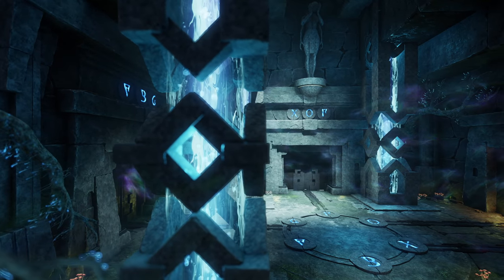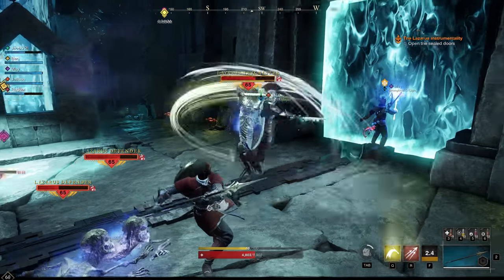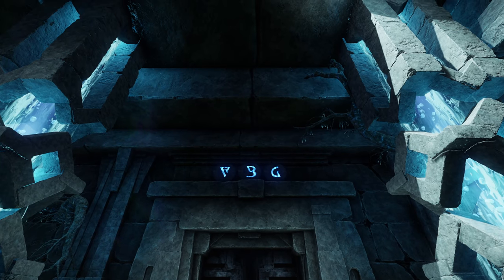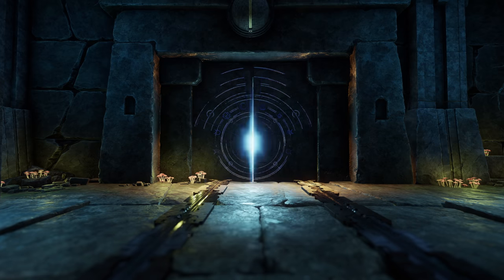As you progress further into the level, you'll come across puzzles that will test your wit as well as your fighting prowess. For example, this glyph puzzle will require your team to seal a network of doors by triggering a series of switches etched upon the dungeon floor.